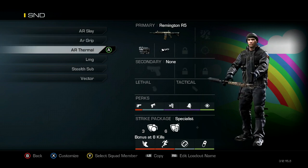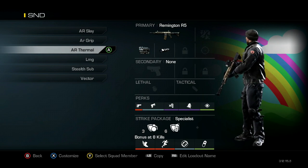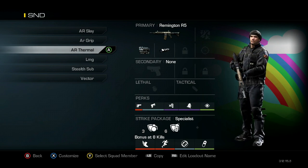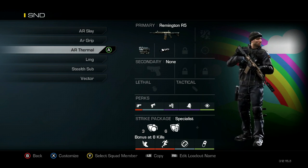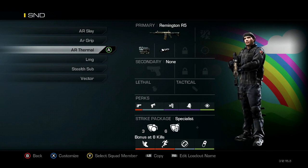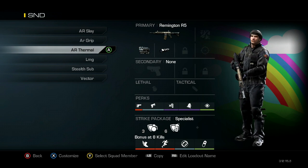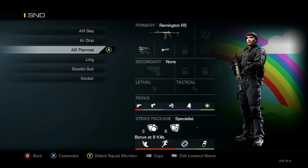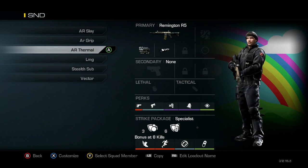Next class is my AR Thermal class. Sometimes I'll change it a little bit. So we've got the Remington, Thermal, Muzzle Break, and then Ready Up, Quick Draw, Dead Silence, Incog, and Focus, and then Blast Shield and Attack Resist for the Specialist. Now what I will do, kind of like 50% of the time, is I'll take off the Ready Up and put on a Smoke. This is one that I'll use on Octane a lot when I use the Smoke, and on Warhawk I'll take off Ready Up as well and put on the Smoke.